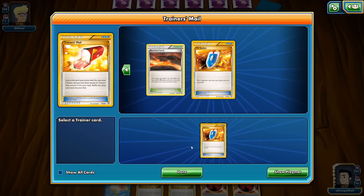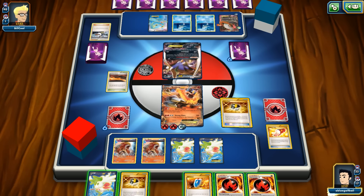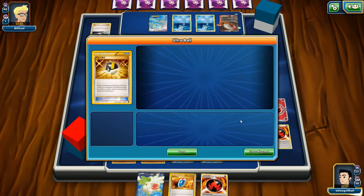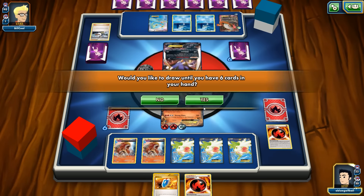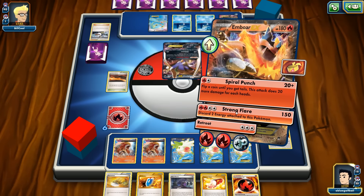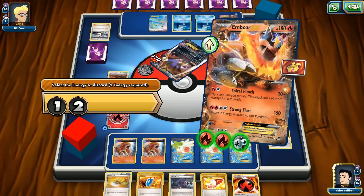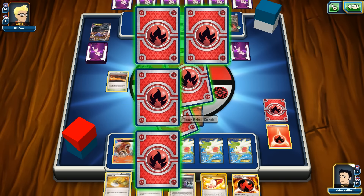We keep the VS Seeker, maybe use Hex Maniac. Trying to dig for this — Shaman again, come on, Muscle Band, I know you're in there! We got it! Oh my goodness — worked so hard to get this Muscle Band and we finally got it!